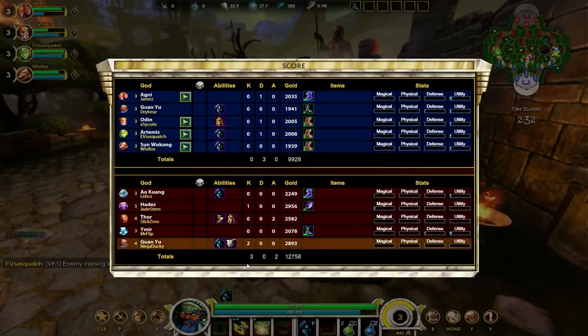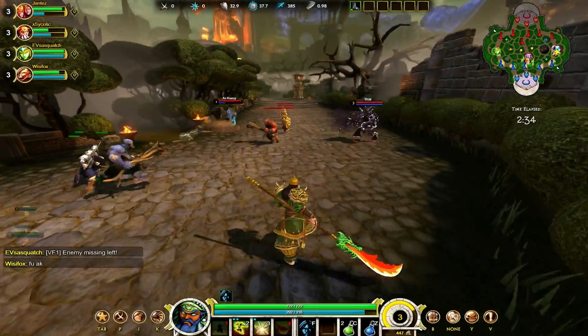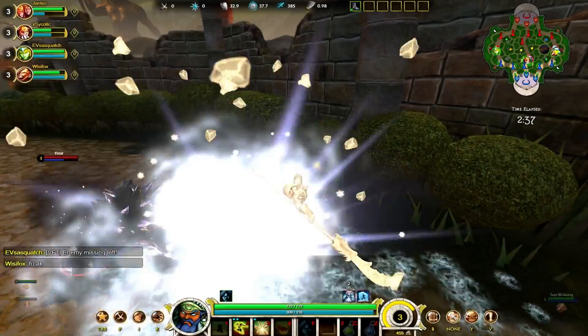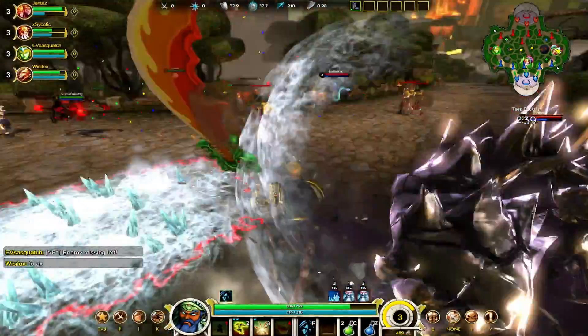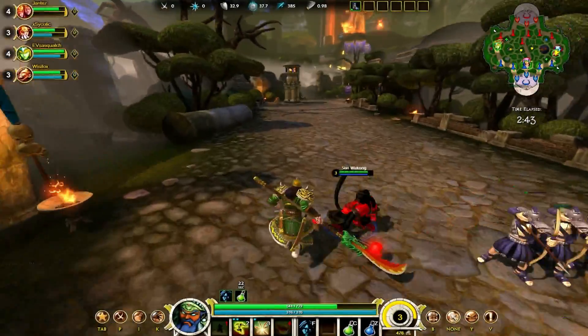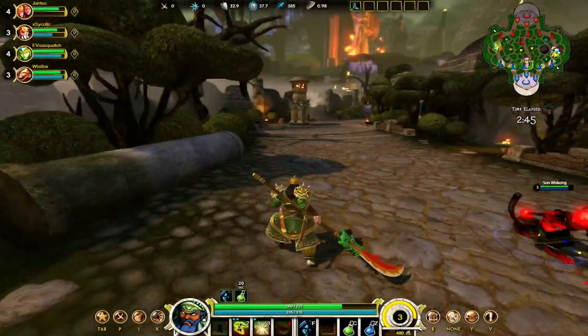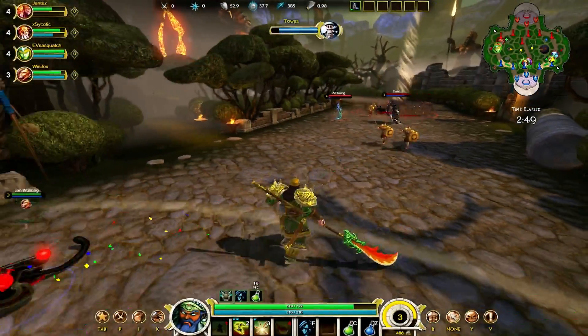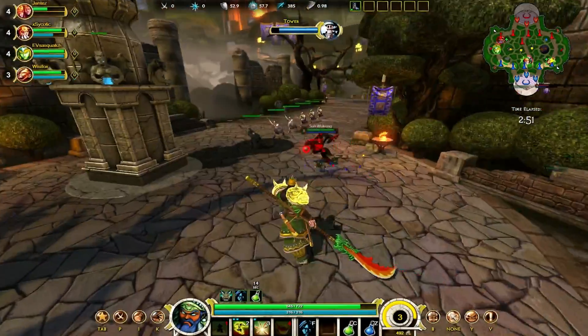Al Kuang is pretty much out of mana — he did pick up a meditation so he's about to get full mana again. They have the minion advantage here so trading would not be good for us. Al Kuang is about to use his meditation — I would use it sooner rather than later so the cooldown comes up sooner.